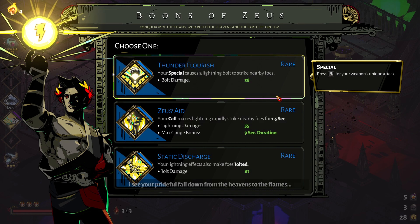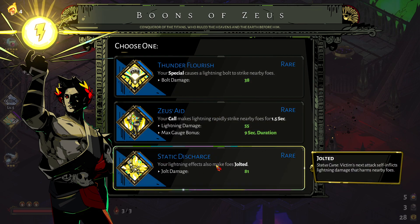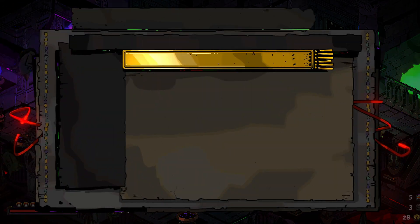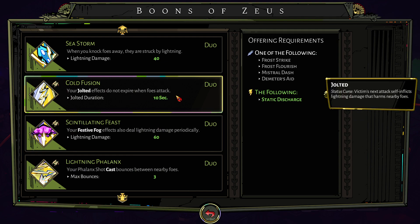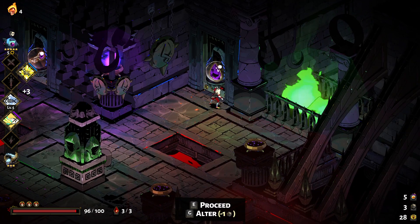It looks like we'll be seeing — 'I see your prideful fall down from the heavens to the flames.' Is this... so we need a static discharge, I believe, or Cloudfusion. So we have static discharge — we need Flush Strike, Mistral Dash, or Demeter's Aid. Any of Demeter's main ones, I guess.